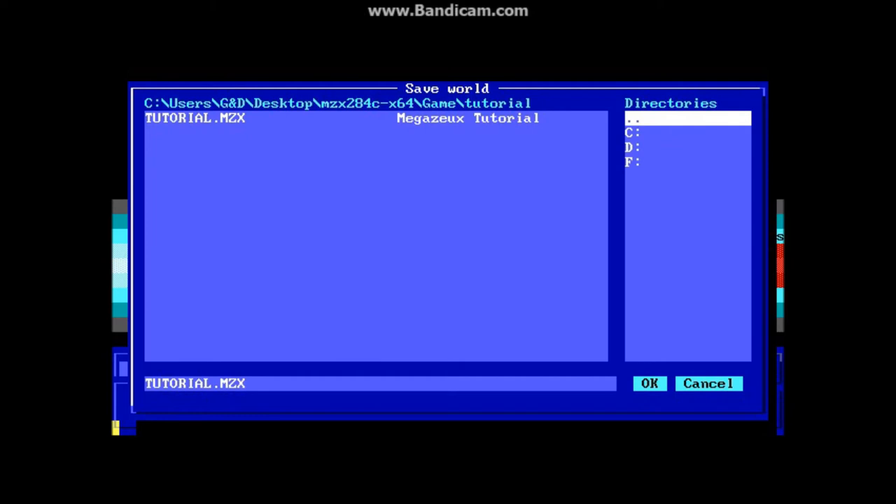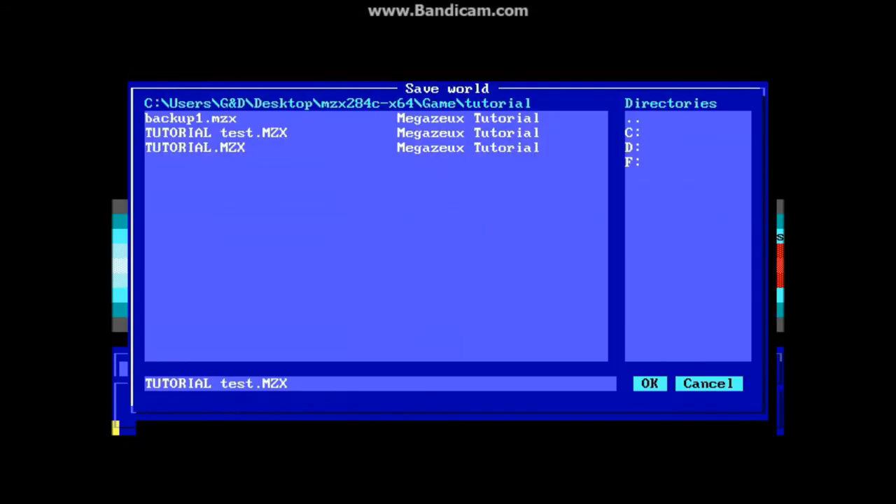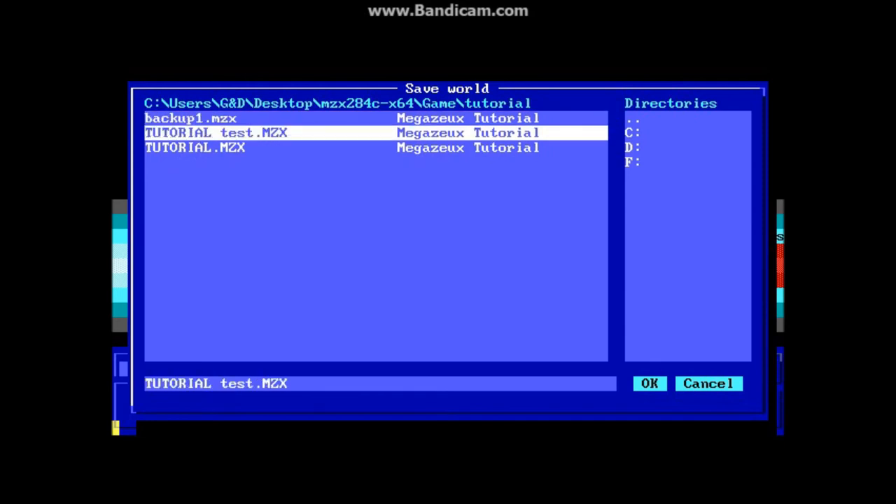If you press left, you'll go to Tutorial.MZX. If you press right twice, you'll jump down to the file name field and you can actually change the name. Let's go ahead and call it Tutorial Test. Hit OK to save. By default, the config file has backups turned on — about one every one to three minutes — and it makes a maximum of three backups called backup one, two, and three, just keeps saving to those files every minute or so.